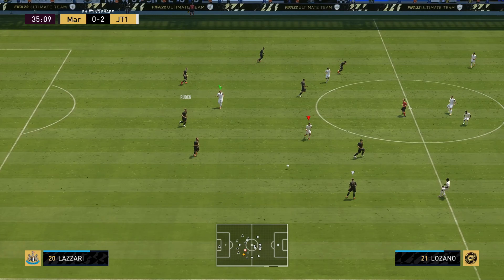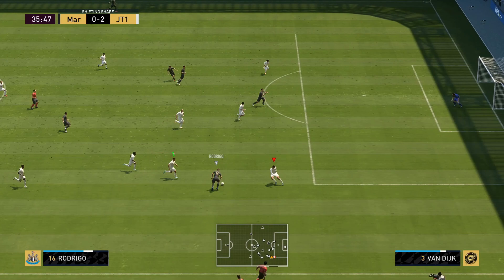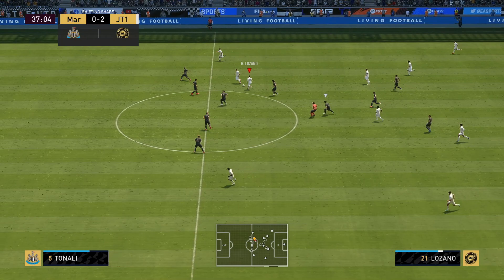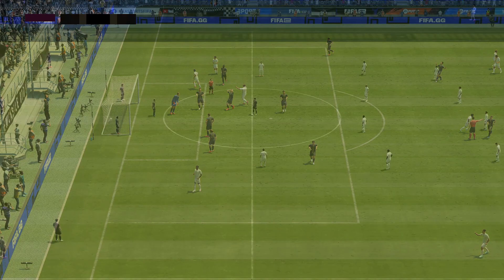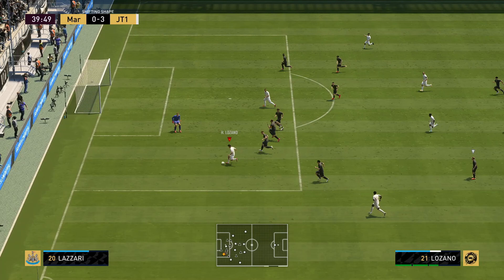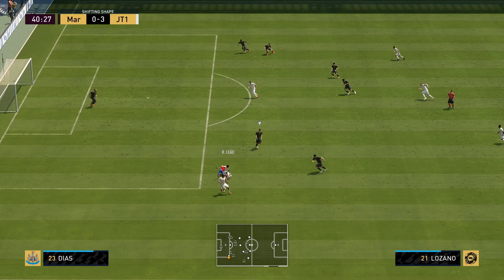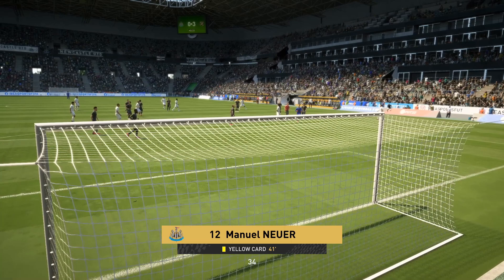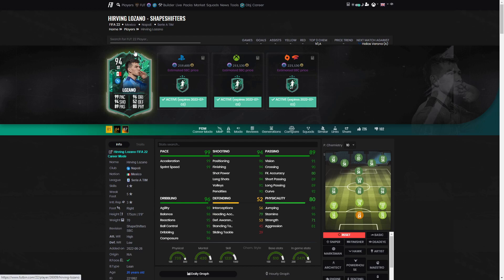His pace has been absolutely incredible — the acceleration on Lozano was always his proven feature and this card is definitely not disappointing. At an SBC price, I'd 100% say at the very minimum he has to be a super sub. The four-star four-star skills are always nice, and just the dribbling alone is a great bonus. Lozano tips it in on the far left — a beautiful hat-trick for this new striker, doing the job properly!